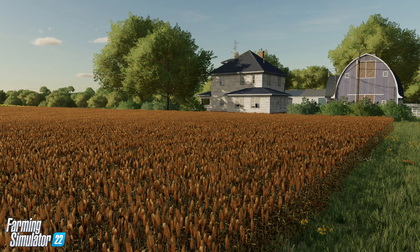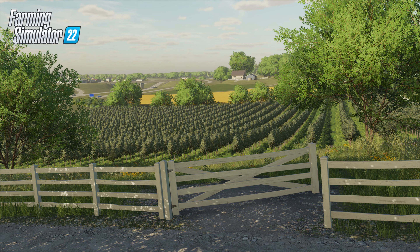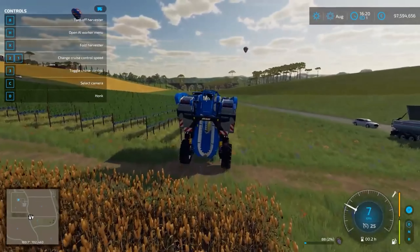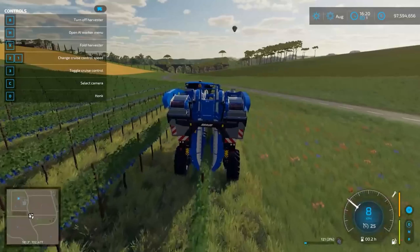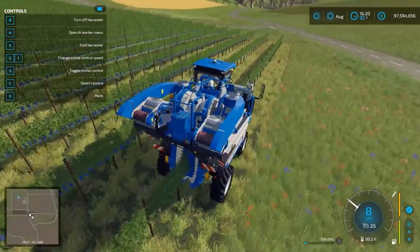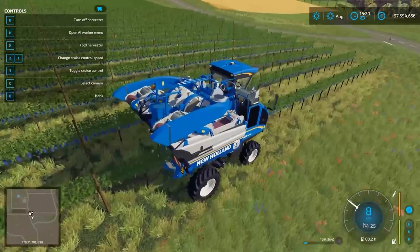On top of that, since you place the vines manually, they are also part of the new and improved build mode. Grapes and olives are not just two new crop types added to the list, but they come with various new gameplay mechanics that affect various parts of the game. And sorghum is very popular in the United States and perfect for the Midwest-inspired map Elm Creek. Since it's a highly nutritious crop, it steadily gains more importance around the world in warmer regions, making it a fitting addition to the list of grains in Farming Simulator.